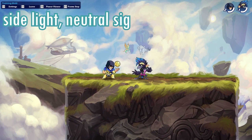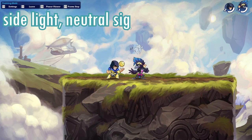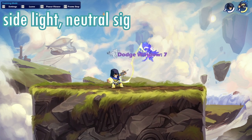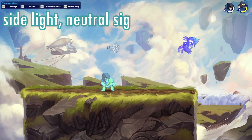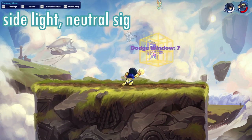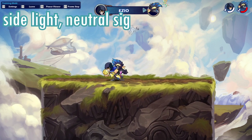On to combos with the orb. This first one is easy but nice — a side light into a neutral signature. You can get this down to around four or five dodge windows. It's really great if they're low on health: hit the side light, perform the neutral sig right after, and you can easily finish them off.